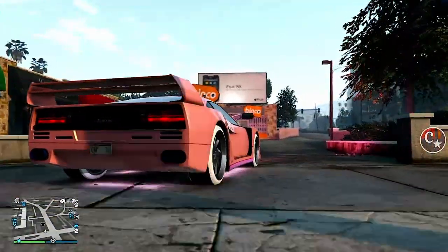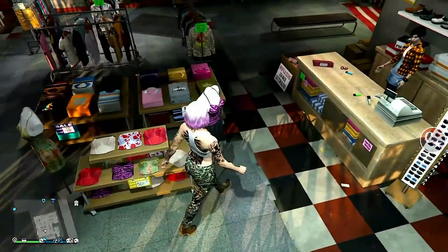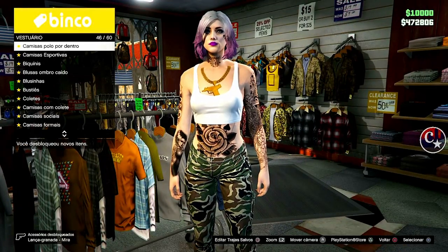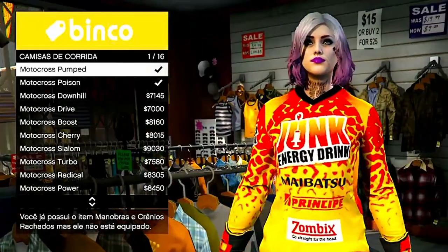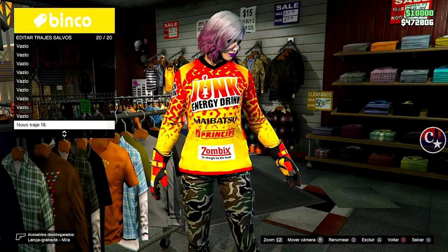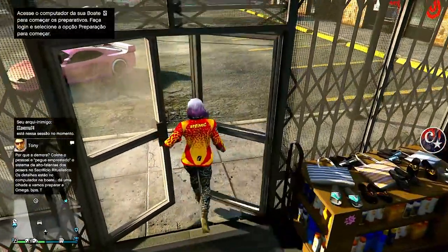Já dei um corte, já estou na sessão. Primeira coisa que a gente vai fazer com o personagem feminino: vamos em uma loja de roupas, vamos vir aqui na sessão de camisas e vamos comprar uma camisa de corrida. Tem duas opções de luvas laranjas para aquela luva que a gente colocou de transferência. Tem que ser esta camisa aqui — Motocross Pampette. A outra não vai transferir. Então coloquem esta primeira, salvem no primeiro slot ou no último. Pode ficar com o traje, com a camisa, não tem problema. E vamos até a corrida contra o relógio.